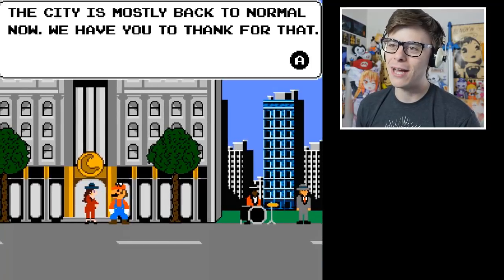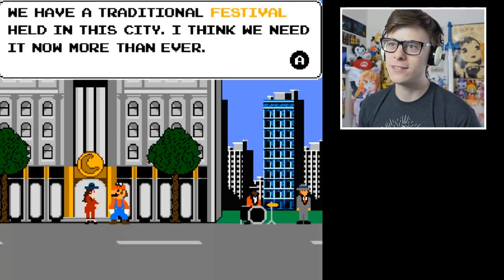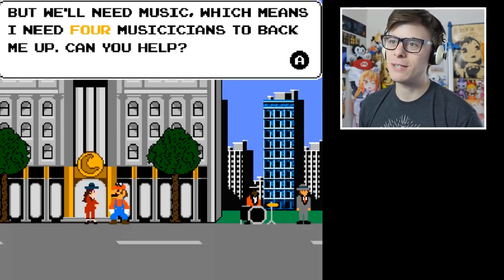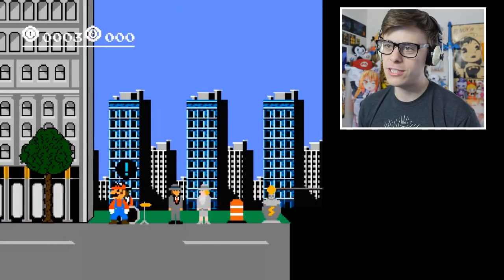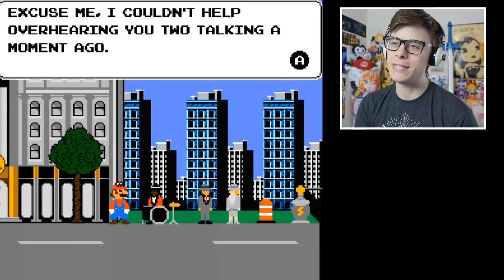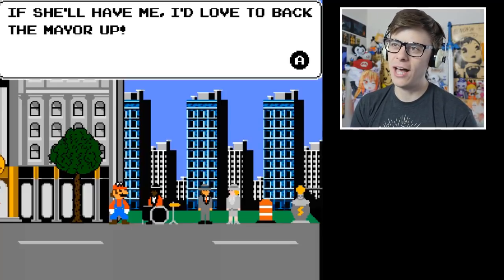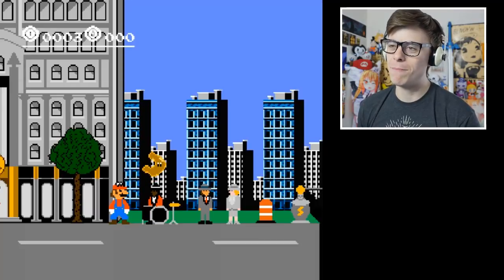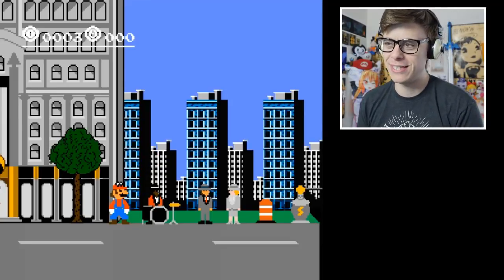We got Pauline in there - how you doing? The city is mostly back to normal now. We have you to thank for that. We have a traditional festival held in this city - I think we need it now more than ever. But we need music, which means I need four musicians to back me up. Can you help? So we got to do this task. We got ourselves a drummer right there in front of Pauline. He says he'd love to back the mayor up. Bada bing bada boom - we got our first moon! Drummer on board, we even get the moon screen.